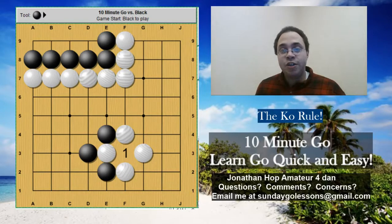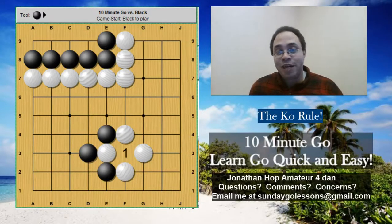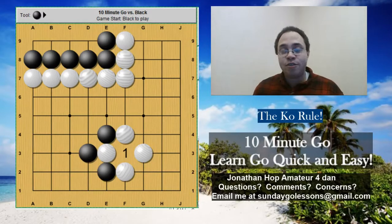Ko is called Pe in Korean and Datie in Chinese. Americans and Europeans use Japanese terms mainly because that's who taught us the game. We didn't have an English word for Ko, so we just used theirs. Had the Chinese introduced it to us first, we would have used Chinese words. The three languages have vastly different vocabulary for the game of Go.